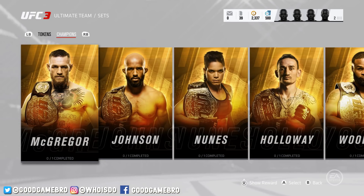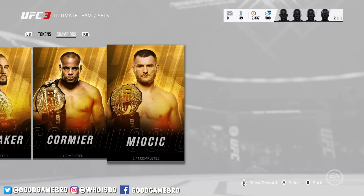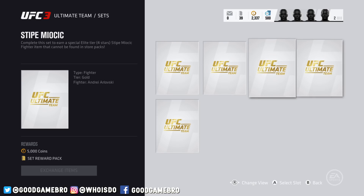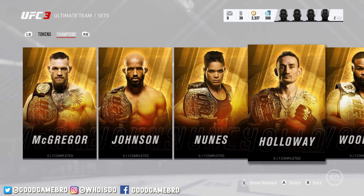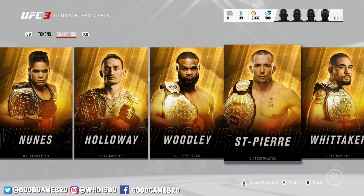The big thing though is the champion sets. You have McGregor, Demetrius Johnson, Nunes, Holloway, George St. Pierre, Whitaker, Cormier, and Miocic — who just came off a crazy fight against Francis Ngannou. If you click Miocic, for example, you complete the set to earn a special elite tier, four-star Stipe Miocic fighter item that cannot be found in store packs. You'll need to put in gold fighters like Junior Dos Santos, gold All-Star Overeem, gold Fabricio Werdum, gold Andre Arlovski, and gold Mark Hunt — do all that and you get 5,000 coins plus the reward pack which is Stipe Miocic. These sets are going to be changing, so if a new champion is crowned — say McGregor or Holloway loses their belt — the new champion will come in and you can earn that fighter too. You want to complete these as you can, because they may not always be here forever.